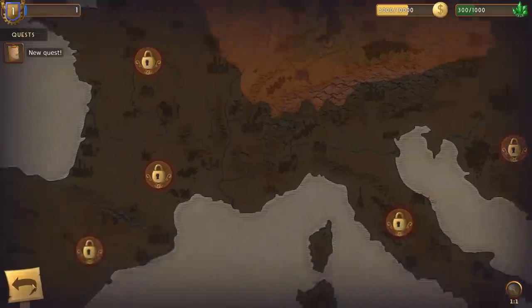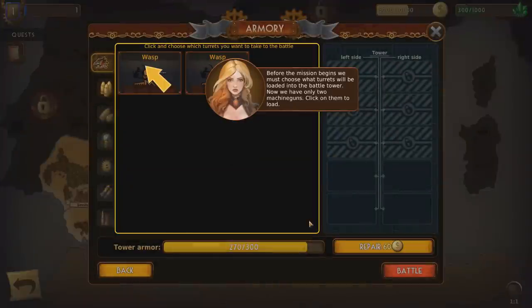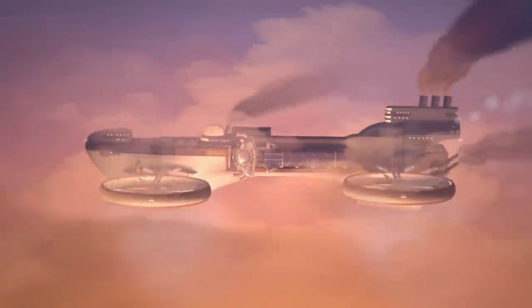Okay, this is our base right here. Storyline missions are red icons. Let's do that — infantry and air units. Before the mission begins, we've got to choose what turrets we want to load onto the battle tower. We now have two machine guns — the wasp and the wasp. I like that loading screen, that's a pretty dope loading screen right there. That's pretty fun.